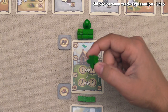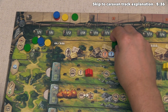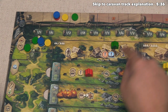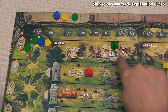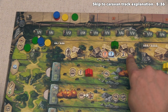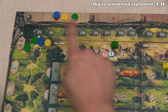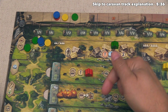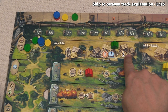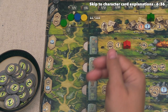It's now the green player's turn, and they're going to place one of their explorers. The location they want to activate has two different options because there is a slash — they can gain one military and one culture, or they can gain two movement on the caravan track. The military track runs along the top, and the culture track is on the river, but in this case the green player wants to go with caravan movement.